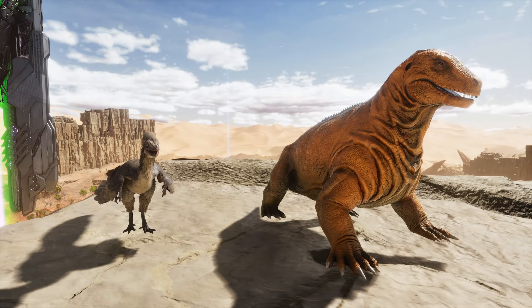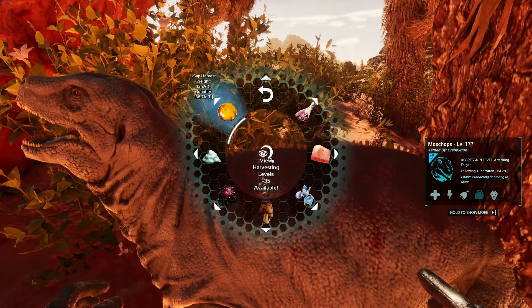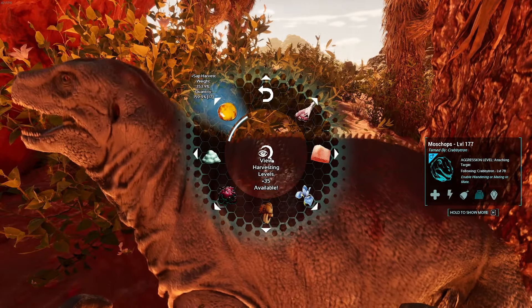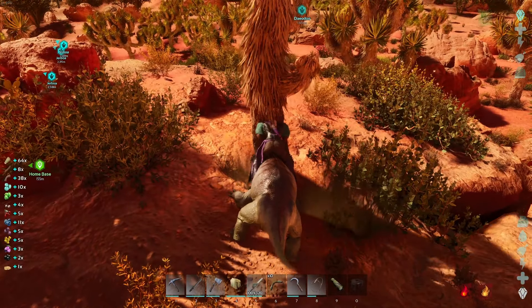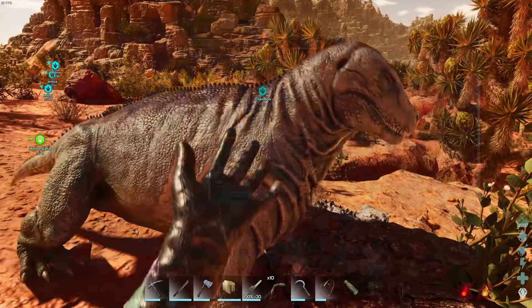There are two creatures in the game that actually harvest sap. The first one being the Moschops - I put levels into sap harvesting and went for as many trees as I could, however I got no sap. I think the Moschops is broken on Scorched Earth.